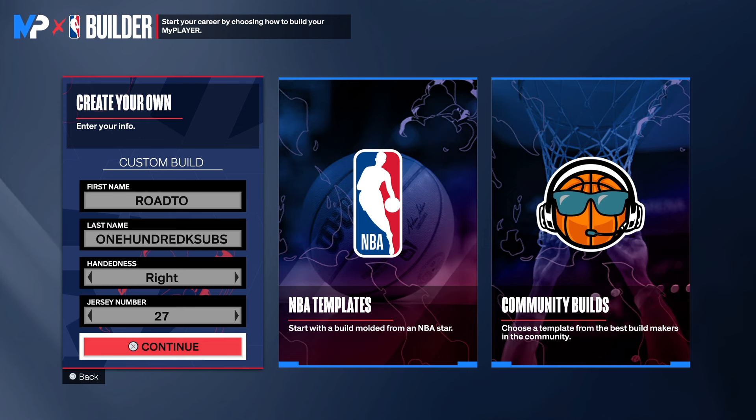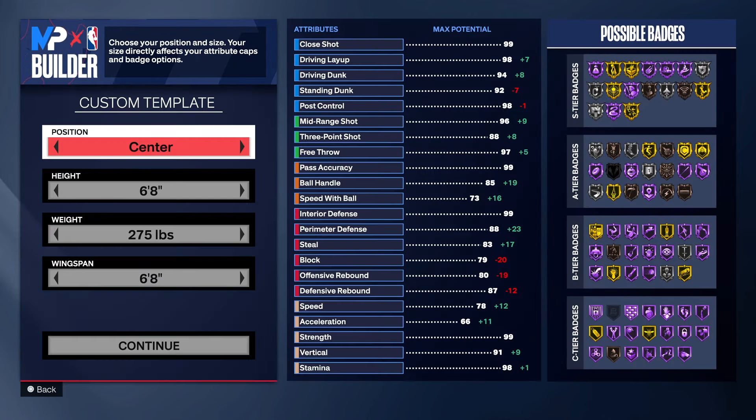I need you guys to watch the video to the end so I can show you how I create it. Choose the handle of your choice and the jersey number of your choice. Y'all already know what time it is — it's the like button time. I need you guys to go down and hit that like button, give this video 250 likes, hit the link in the description to join the Discord, and hit the link in the description to follow me on Twitch.